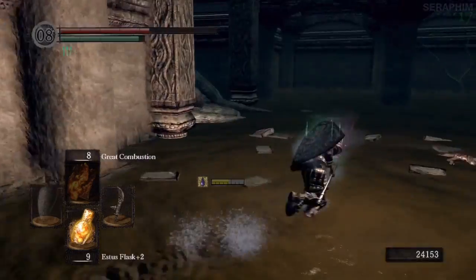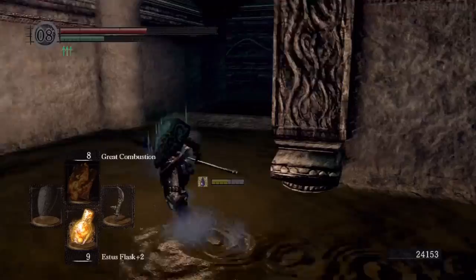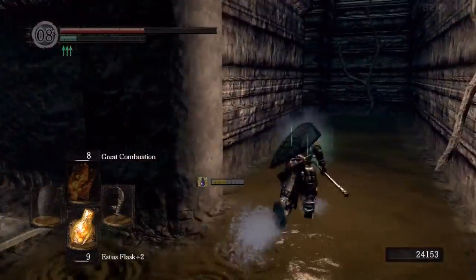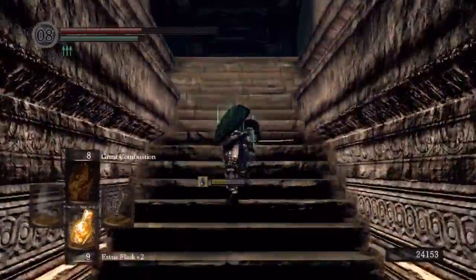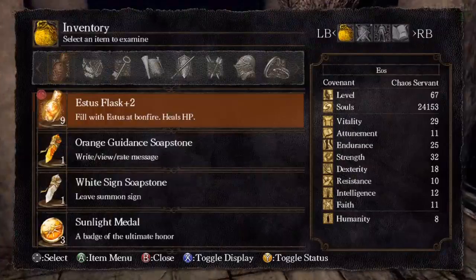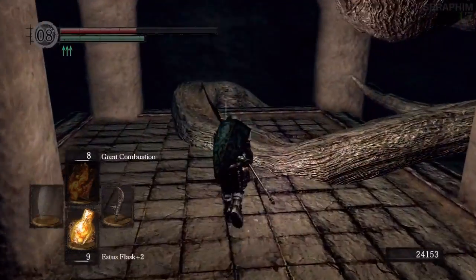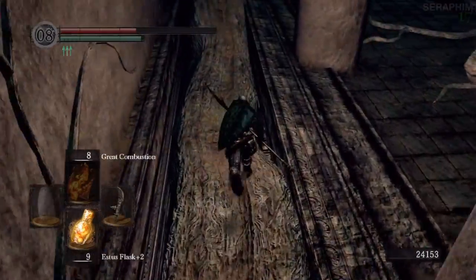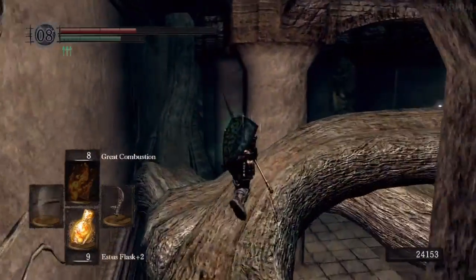Normally what I would do is, now that I've cleared out this area, go up and open the shortcut — the same shortcut we were on the other side of in the previous video with the sunlight maggot helm dudes. Because if you do that, not only do you have a fast way to come down and farm demon titanite, but it means you don't have to run through this area ever again. Unfortunately I don't do it in this guide, so I end up kind of screwing myself — but you're not going to see that, because it's going to be edited out. I'm just going to show you all the salient parts that actually work.